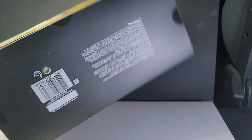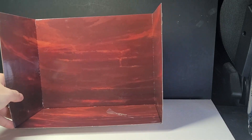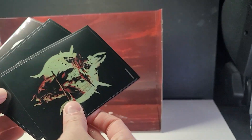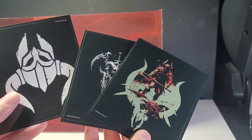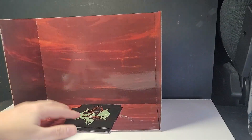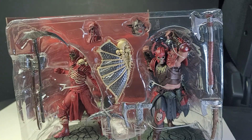Alright, so that's the box bottom — nothing to see here. Let's open it up. Inside the box you get some sort of backdrop to display your figure in. And it also came with a couple of stickers. I believe you get 3 stickers per figure if you buy them separately, but if you buy the double pack, you only get 3 stickers. But whatever, they're just stickers. And of course, it came with this.